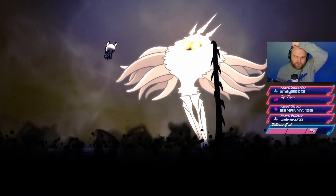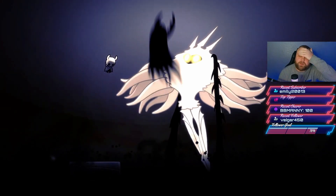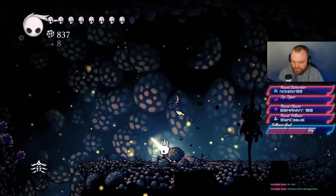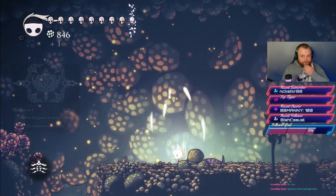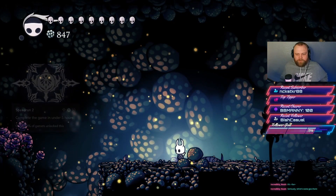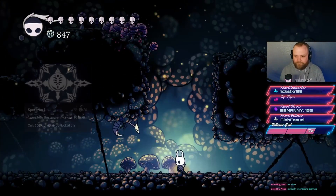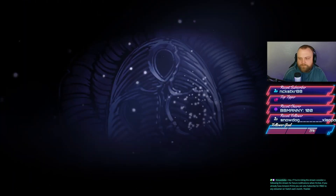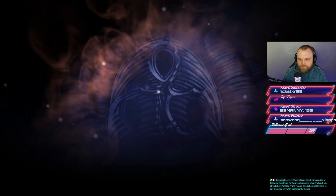We still have eight achievements left. Two can be knocked out in a single speedrun by completing the game in less than five hours and less than ten hours respectively. For these, you only need an any-percent completion — just defeat the three required bosses to unlock the Hollow Knight and beat them. Use a guide for the quickest route.